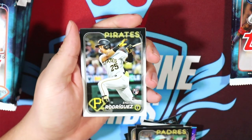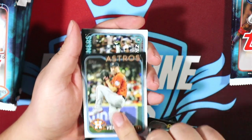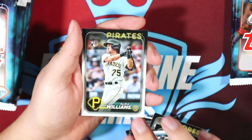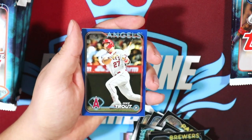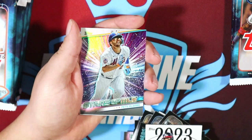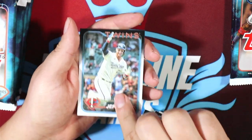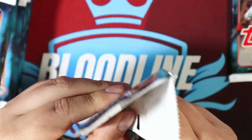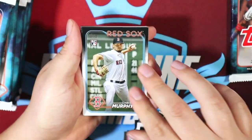ND Rodriguez pulled his autograph in our Topps hobby box preview that I put out before Valentine's Day — I'll tag it up top. I wasn't sure how he and Henry Davis were going to compete for the catcher's battle, but I forgot ND Rodriguez did tear his UCL during winter ball, so he is out for the year. Not going to be much of a catching battle. I don't remember if the Pirates have picked anyone else up — I don't follow them like I do some other teams.